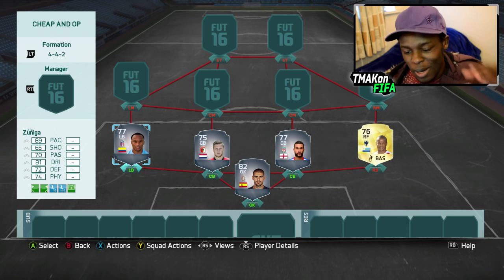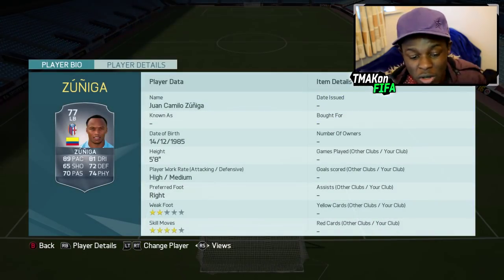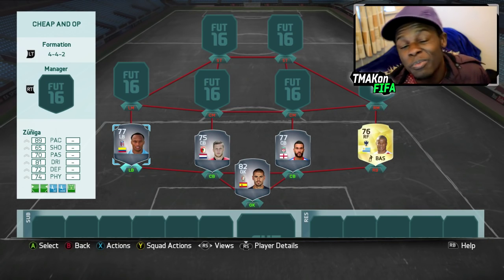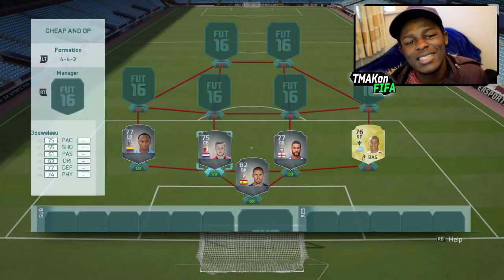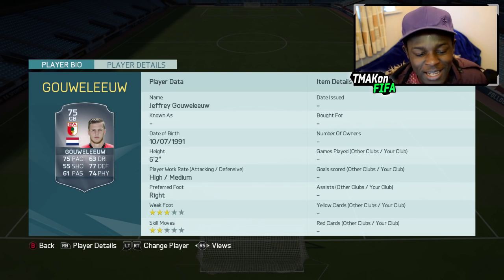Moving on to the back four — I know some players are out of position but I want to fit in as many players as I can. We have Zuniga starting us off; he went from Napoli to Bologna, still in Serie A, which is good, and he is a pretty overpowered player as well as cheap on the game, so I had to throw him in. Next to him we have Jeffrey — I'm not even going to try to pronounce his second name.